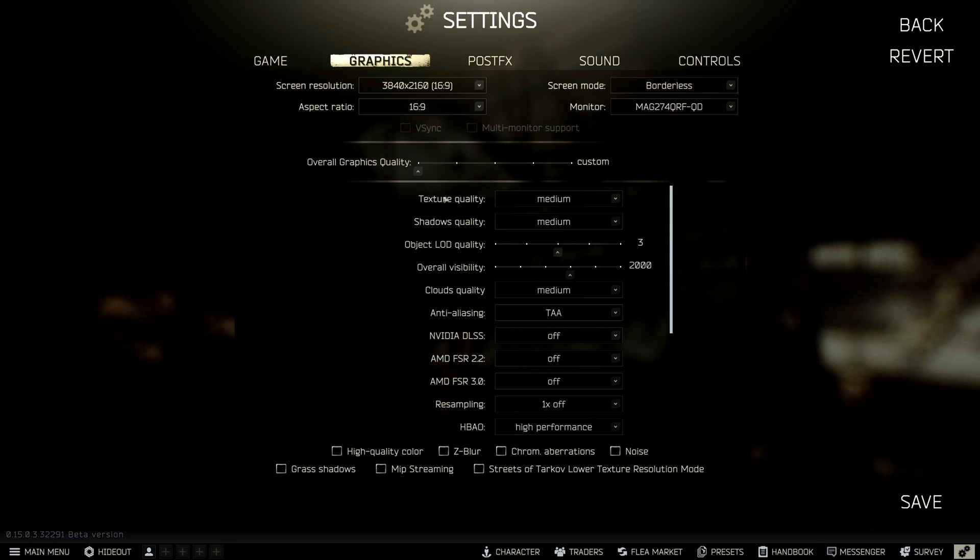Now as for testing, it will still be the same as the last video where I will only change one setting at a time. So when we're comparing texture quality it will be low versus medium versus high, and every other setting you see here will not change at all.